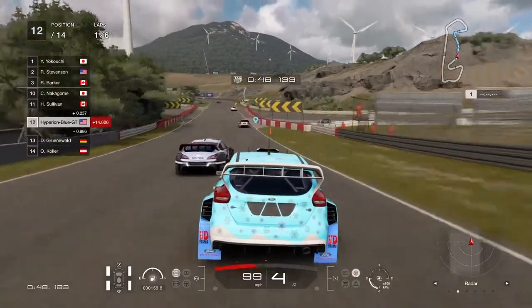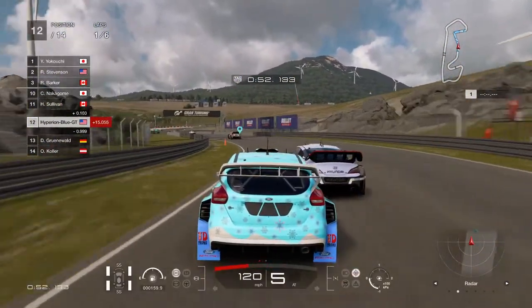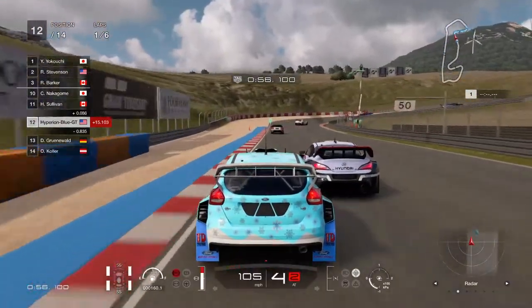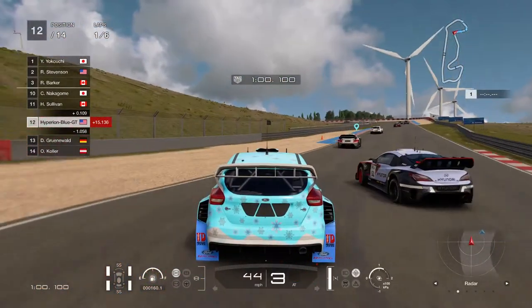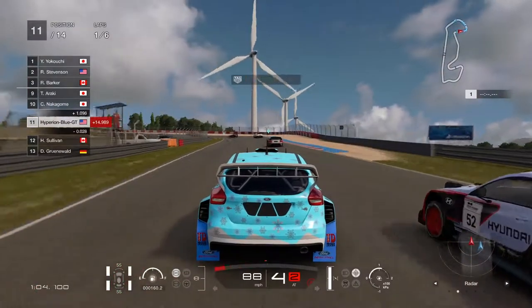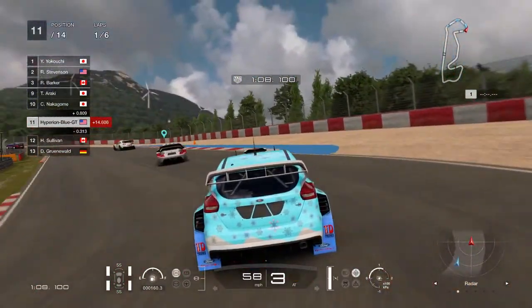Alright, going downhill — making sure not to hit the rear, because performing a good clean overtake pass is going to be very hard. Racing around the track for six laps is going to be tough, and it's going to take hard work to achieve.